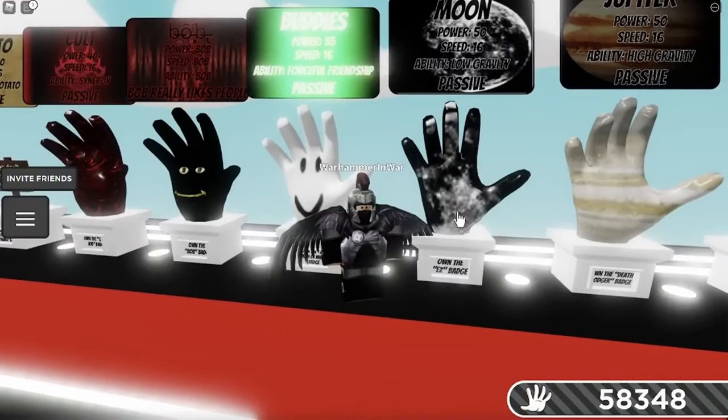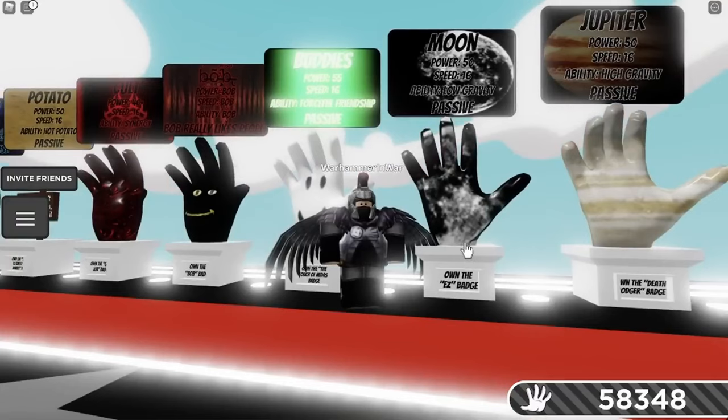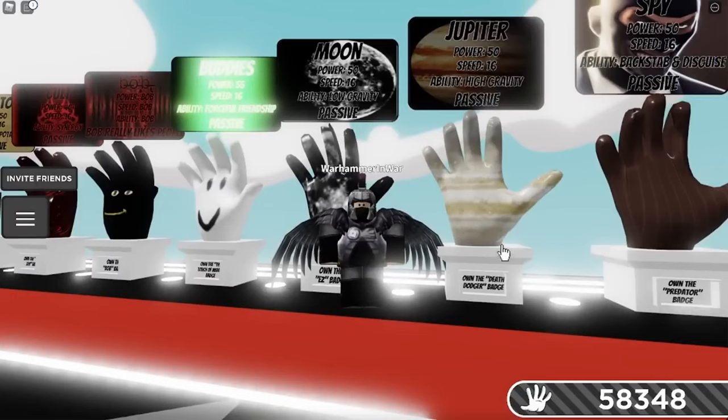The next glove is the Moon Glove, and you need to own the Easy Badge to get it. The Easy Badge requires you to win a tournament. Every once in a while, a prompt will appear on your screen asking if you want to do a tournament. Click yes to join, and once you win, you get the badge. The next one is the Jupiter Glove, which requires the Death Dodger badge. You have to survive a hit from the God Hand — you can actually get this with the Moon Glove, since it gives you low gravity. If the God Hand hits you, you'll fly so long that by the time you die, you get the badge.